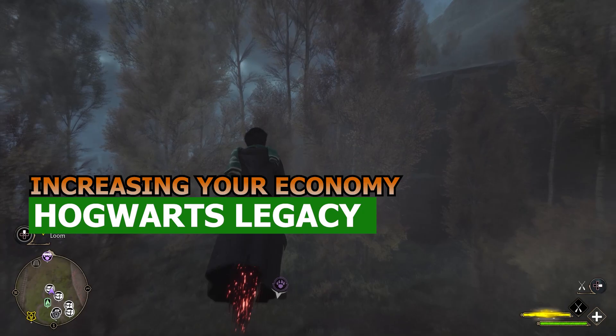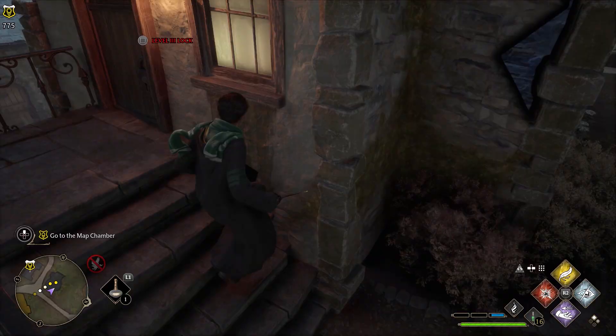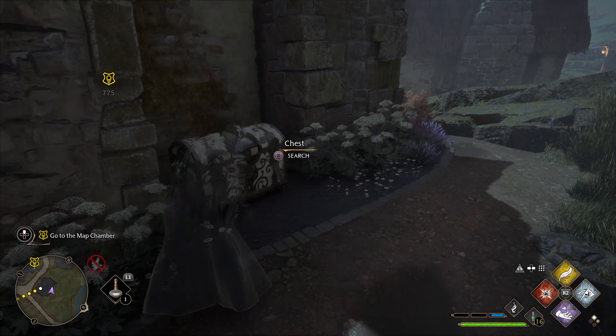The first tip we're going to go over is getting money fast. There are multiple ways to get your economy up in Hogwarts Legacy. A quick way to do so is by unlocking each one of the eyebox chests in-game. Each of these chests contains 500 coins, and the only way to open these boxes is by being in stealth.